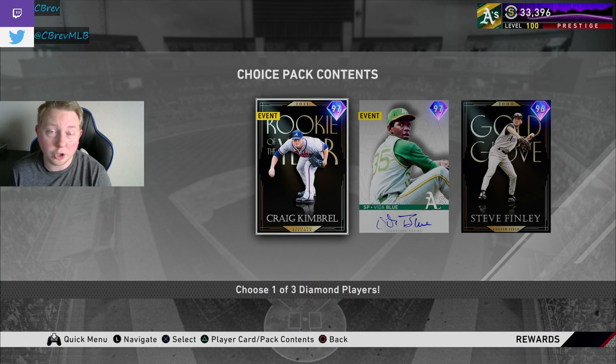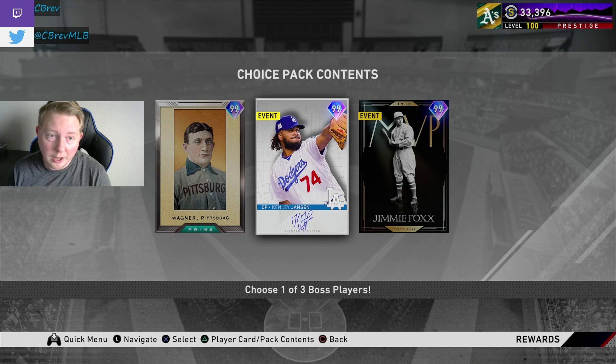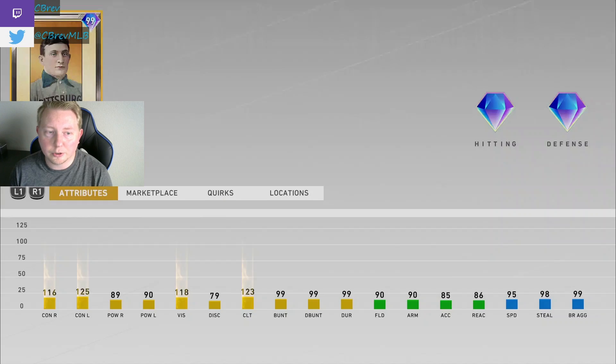Don't sleep on Kimbrel though — could maybe be good, but historically pretty bad. Jumping into the good stuff: the three bosses you get at 300 stars for the 9th inning program. This is probably the best inning program I've ever seen them drop. All three of these cards are in-game for sure. So if it sounds like I'm dogging on a card, it's not that I think the card is bad at all. I'm just trying to help you guys get perspective on who's better for the meta. So let's start off with 99 Honus Wagner.